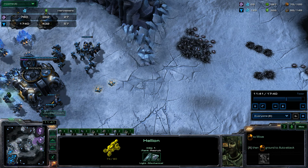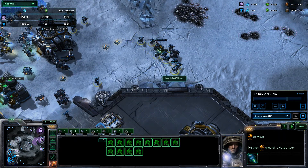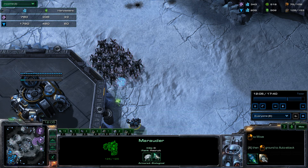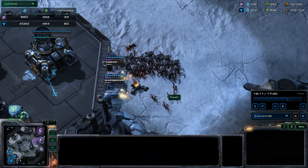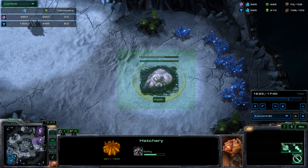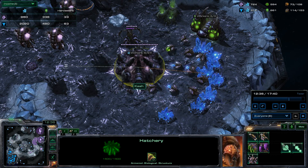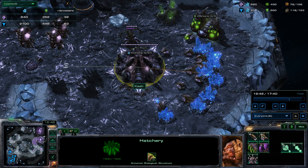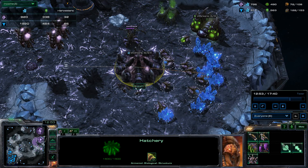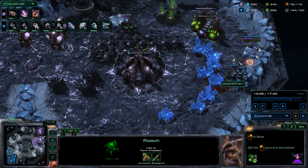I saw he was getting marines, I saw he was getting Marauders, and I knew he was getting Hellions. So even if I made a couple of Banelings, it would have helped — it probably would have thinned out those marines. Banelings are kind of crummy against Marauders, but roaches — they kind of die against Marauders too, but if you get enough damage on them they die anyways, especially if you have enough Zerglings to soak up fire. And I should not have built that hatchery — that's probably one of the biggest mistakes I made. I should have used those 300 minerals to make 6 drones instead, which would have helped my mineral count. But I'm not actually building anything so I'm just kind of making money while moving these roaches around.